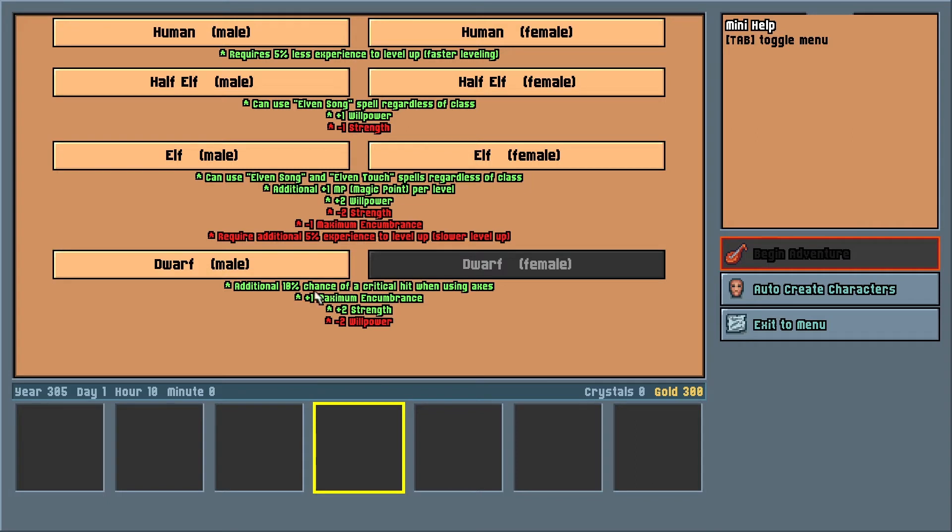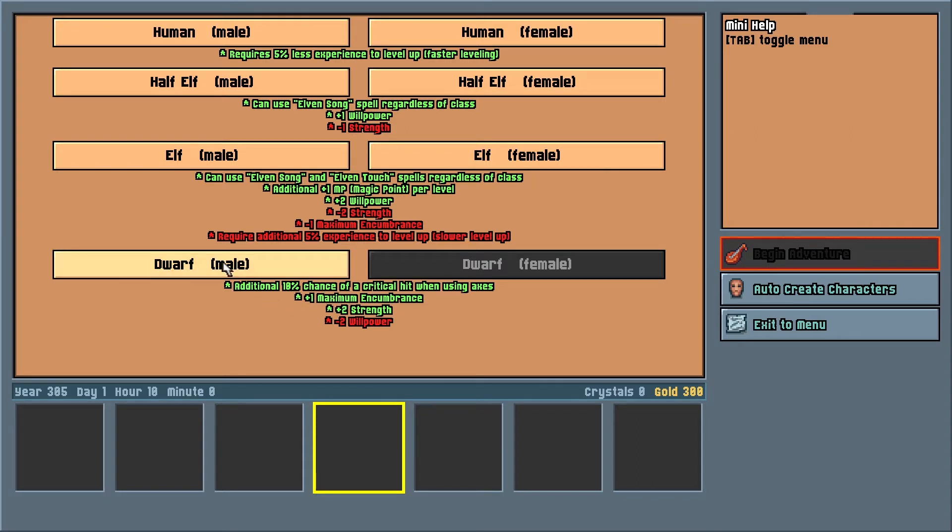For each character, you first select a race and a gender. Races include human, half-elf, elf, and dwarf. Each race has its own strengths and weaknesses, clearly indicated on the screen. Once you've selected a race, you then select a sub-race. These sub-races give additional modifiers, offering slightly more customization. These modifiers may actually include additional stat gains on certain levels, which can add up over the course of the game.